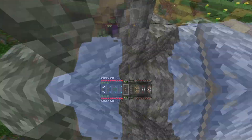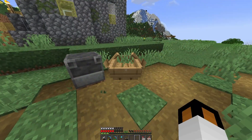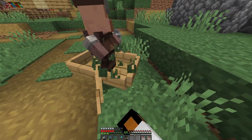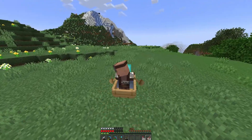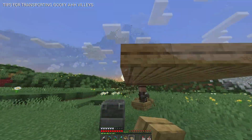I decided to start on the Iron Farm first because I think it's the simplest, and the drops will help me with the other two farms. Since I'll need at least three villagers for the Iron Farm, I figured this would be a good time to give you some tips on transporting villagers. I'll give you my five tips that'll make you a villager transporting gigachad.